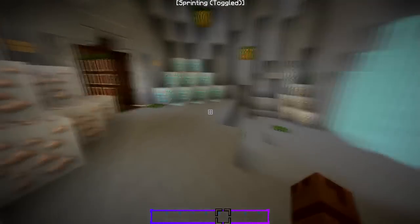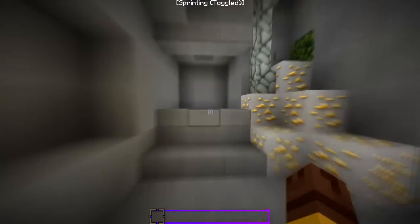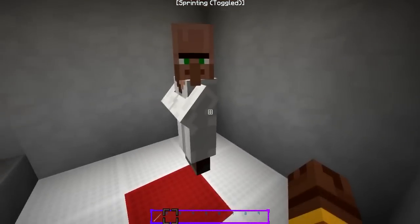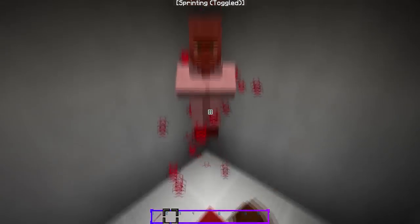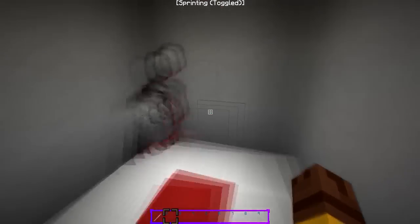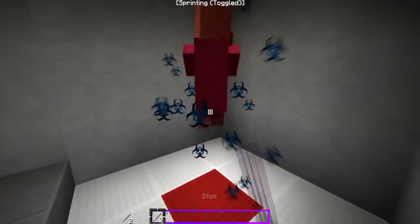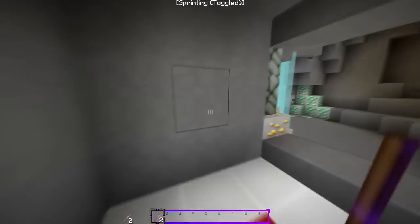This is my iron armor, and I'll show you the particles because not all of you know them. The crits are the red ones that you saw on the bow — they're kind of like biohazard particles. And the sharpness ones are blue biohazard particles, which look pretty damn cool.